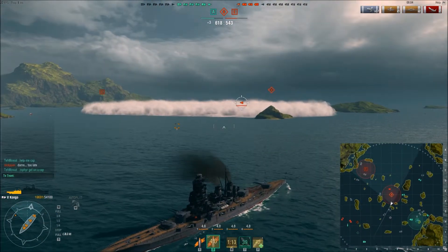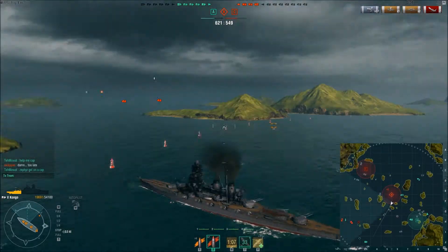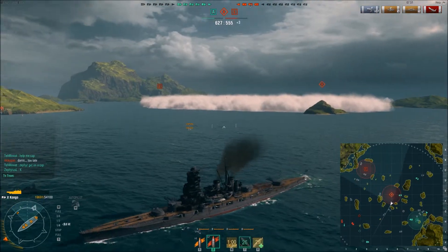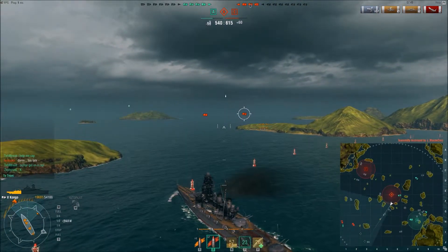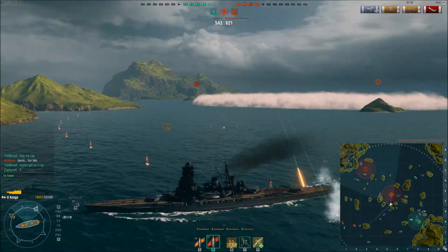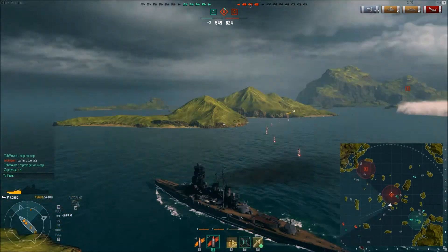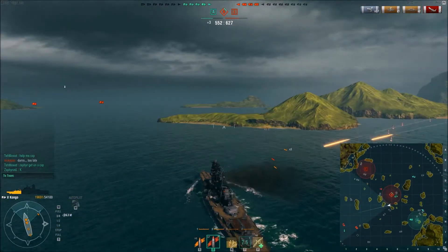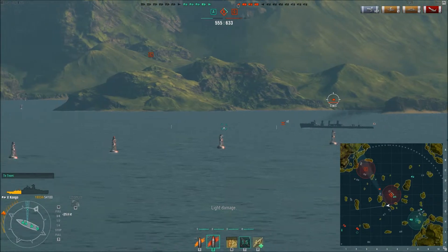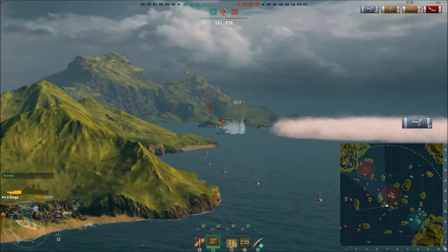I'm in a bad position — backing up at about seven knots with an enemy destroyer behind me, and destroyers only have about a one-minute torpedo reload time, so I need to get out now. If I go straight I'll be heading into the enemy fleet, but I can take damage — I cannot take torpedoes. So I decide to head toward the enemy fleet. Then the enemy destroyer does something it shouldn't: it started shooting at me and gave away its position. I ended up doing 4,000 damage against it.